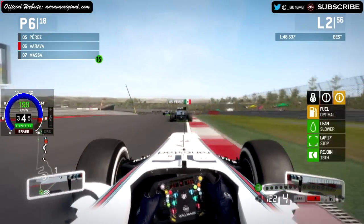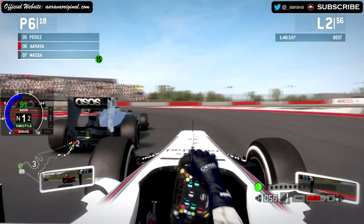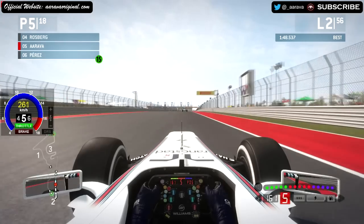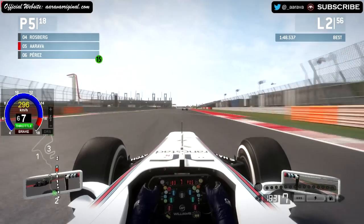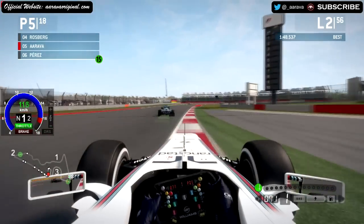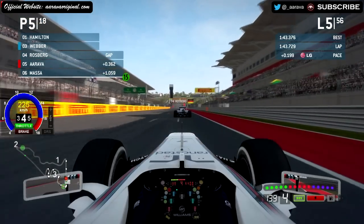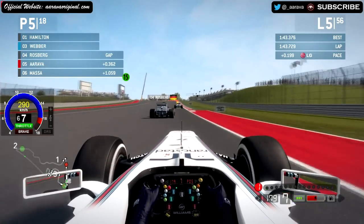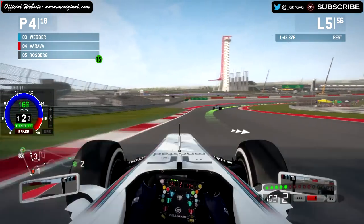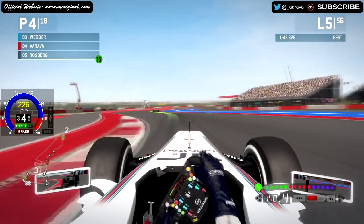Still on lap two, we're gaining on Perez. Nearly lost the rear through that left-hander, but back up to standard mix — saved enough fuel. Going to stick behind Sergio Perez with pretty much a full bar of KERS. Using the slipstream, ducking to the right — pretty easy move. Up to fifth place, Perez slots back to sixth. Now we're behind Rosberg, who looks stuck behind Webber. On lap five using DRS — a last-diving move down the inside. Side-by-side with Nico Rosberg through the right-hander. Looks like Rosberg left the door open — we've taken it for fourth place into sector one.